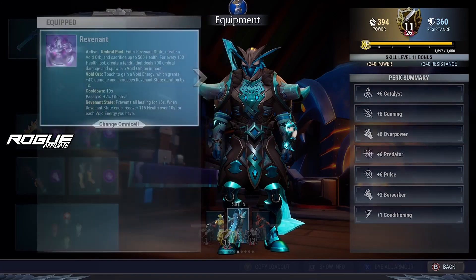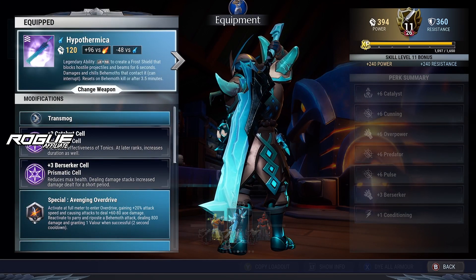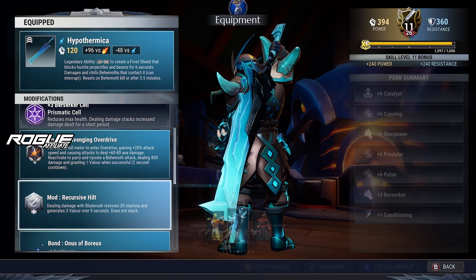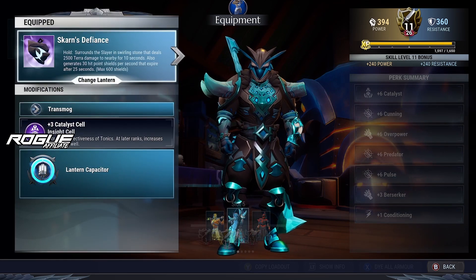For the army cell, we're gonna go for the Reverend army cell. The weapon is gonna be the Hypothermica with plus three catalyst, plus three berserker, specialist. The overdrive mod is gonna be the Recursive Hilt, and the bond is gonna be Honest of Barrios.